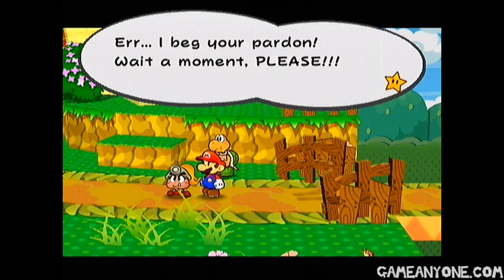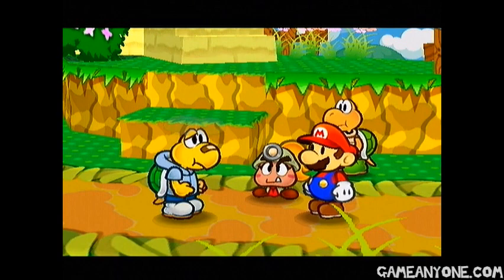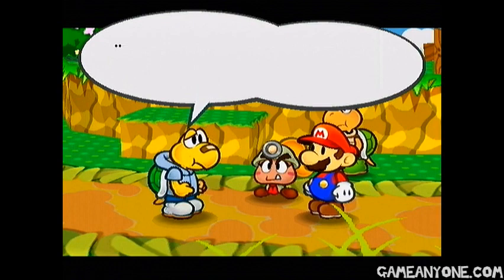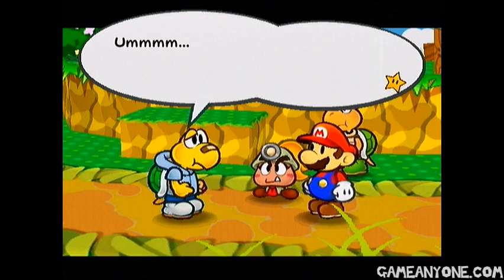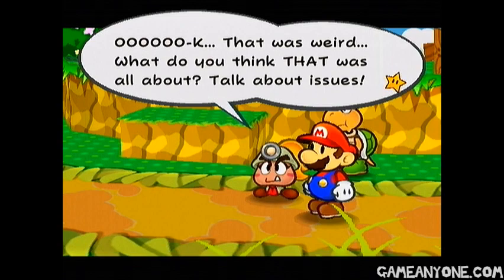Excuse me. I beg your pardon. Wait a moment, please! Yeah? What's up, man? "Pardon me for yelling like that. I was panicking. How to begin... My name's Koops. I hear you're traveling to Hooktail's castle. So anyway, I have a favor to ask." Yeah, come on. Out with it. "Well... I'll just... just forget it. Never mind. Ignore me. Goodbye." Okay. What's that guy? Okay, that was weird. What do you think that was all about? Talk about issues. Yeah, seriously. What's the deal with that guy?